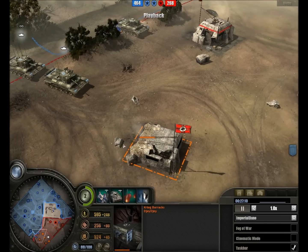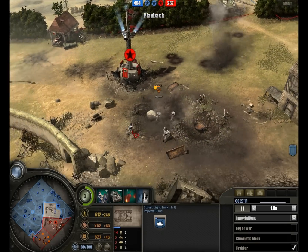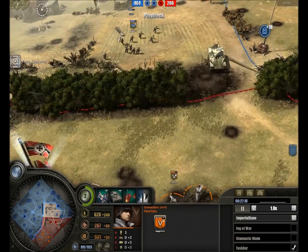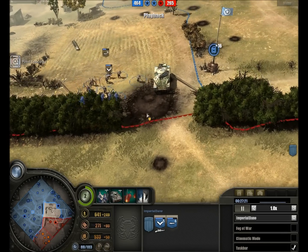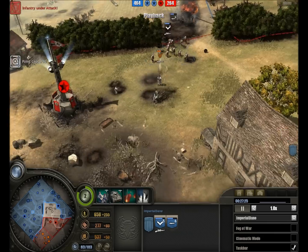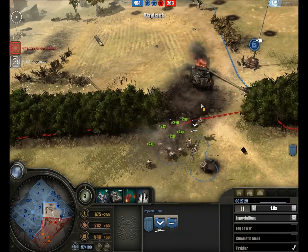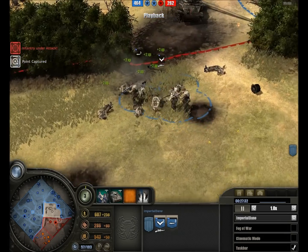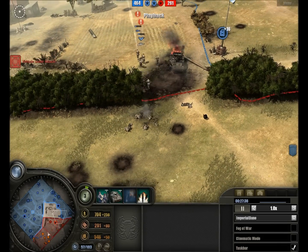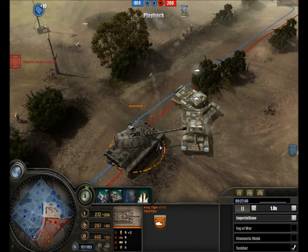We have the Cromwells dealing with the Wehrmacht forces and the bunker. Stuart pulling back ever so slightly but still doing damage to the German troops, now being reinforced by the commando recon section combo. And finally the Stuart goes up in flames - having done a lot of damage to the German troops, the venerable Stuart is dead. A stick grenade from the German infantry knocks out a number of troops.